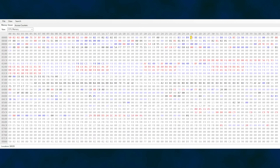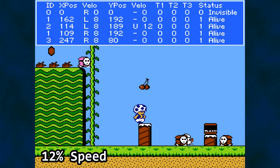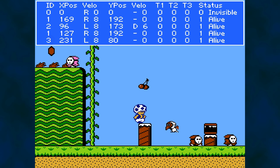My approach was to select several values from RAM that are tied to the enemies and monitor them at the time the glitch occurs. Because there are so many values and at least two enemies involved with the glitch, I wrote a script so I could see the values in decimal format inside an overlay.